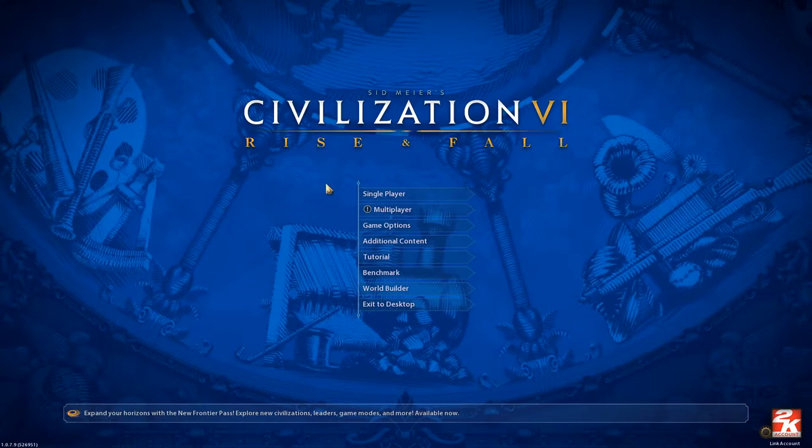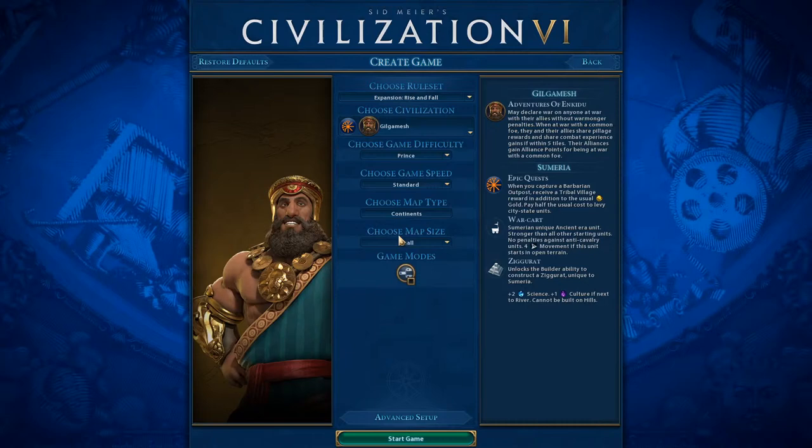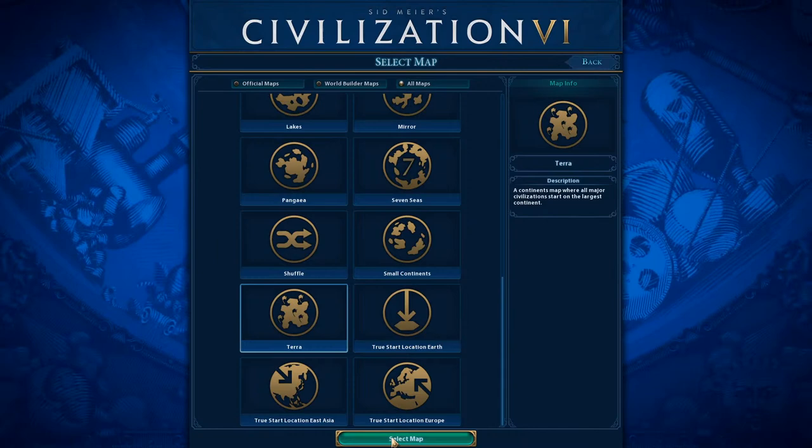Hi and welcome to a Civilization VI Rise and Fall live stream. In this live stream we will be playing Gilgamesh in a duel against a random computer opponent. We will select Gilgamesh and set the map type to Terra to ensure that we start as close as possible on the same continent as our enemy. Set the map size to duel and click on start game, leaving all other settings at their defaults.